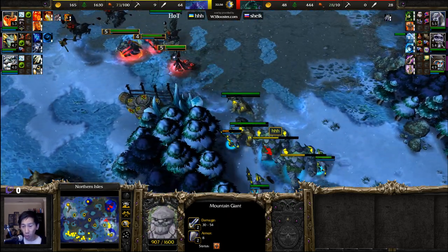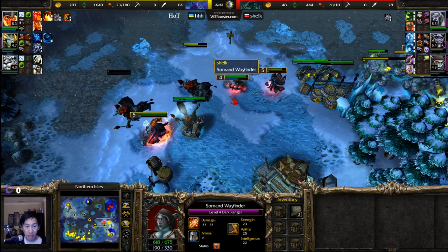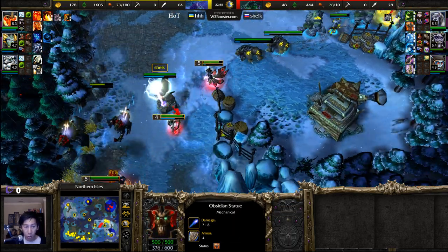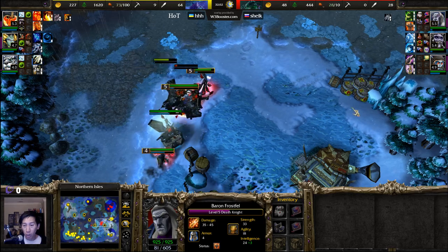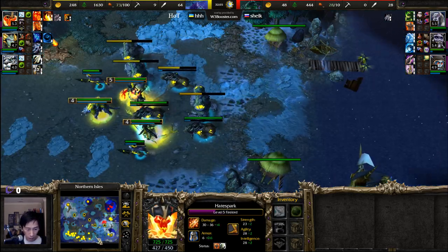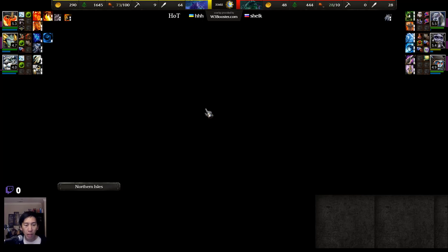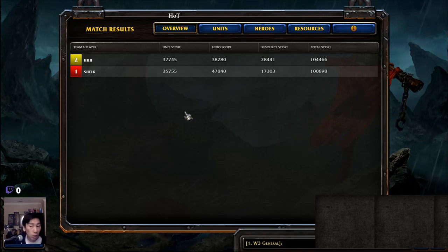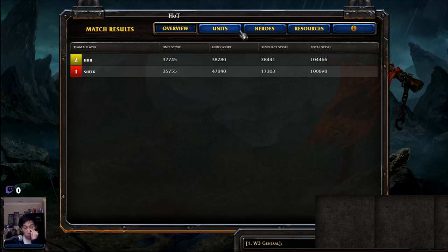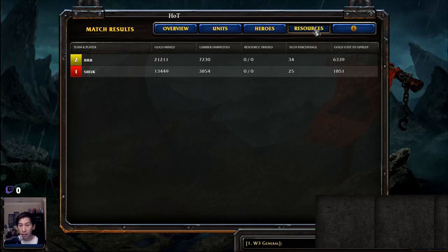Chic knows that if he waits too long the gold offset could be too much. A hippogriff going after the last destroyer is unable to chase it down. Mountain Giants and bears continuing to chase down units. Staff of Preservation for the save — Death Knight doesn't have much mana. The Obsidian Statue is out trying to provide hit points and mana across the board. A new hippogriff coming in from the side. Chic has no army left and throws in the towel. Hot takes the final win — despite the lower hero score, the higher resource score allowed buying powerful items and clutch Staff of Preservations for the victory.